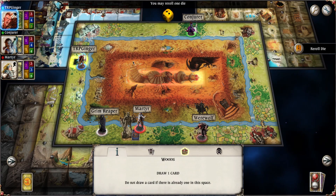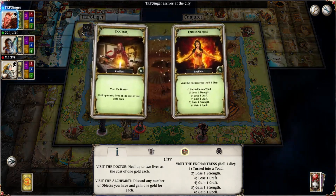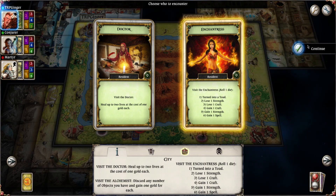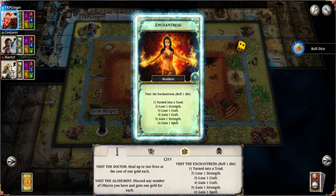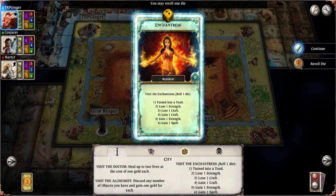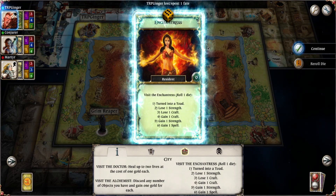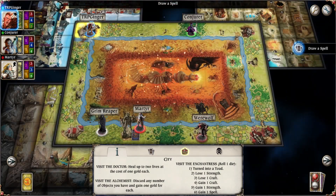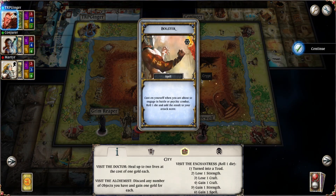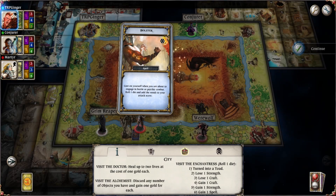Rolls the dice, we've got a two. I don't want to go there, so I'll go to the town. Visit the doctor? Nah, I'm good — I'm going to try my hand at the encounter. Two — lose one strength. I can't lose the strength because I'm at my base. I'm going to use a fate to try and get four or five. A six! I don't need spells and I'm not a big spellcaster in this, which is weird because I'm a spellcaster in almost everything else. Bolster: give yourself an engage battle, roll one die and add the result to your attack score. That's all right.